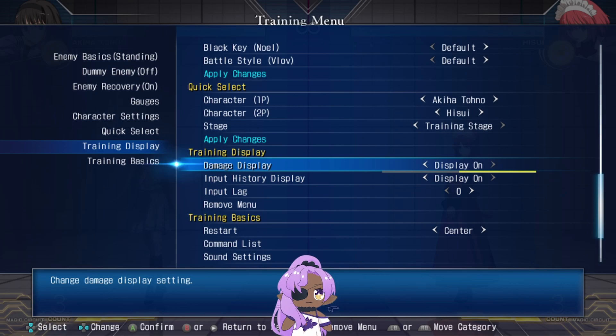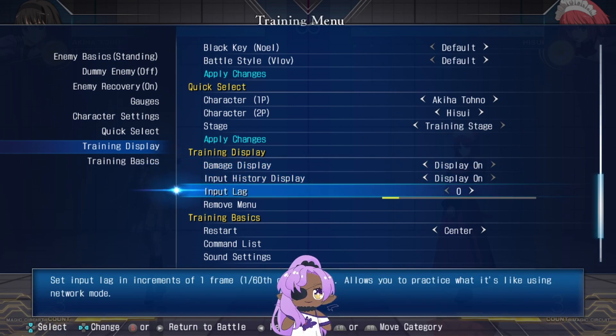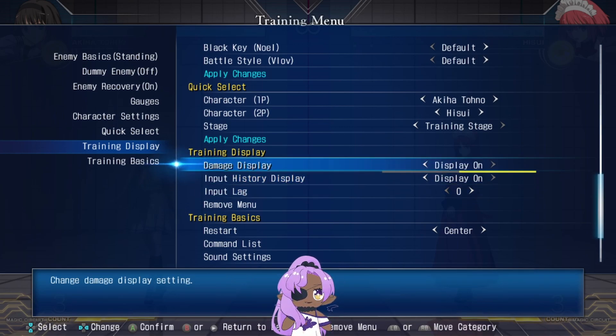You want to have your damage display and input history on. Your input lag should be set to zero because if you're playing on PC — I forget the exact differences in delay between PC and PS4 — but you should leave it at zero for now just so that you have a normal feel for it.